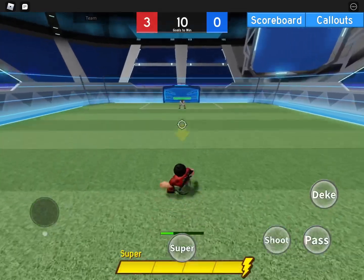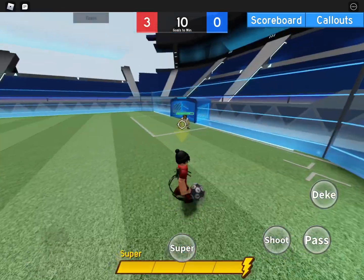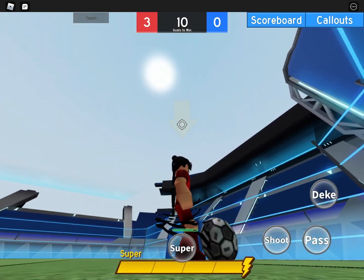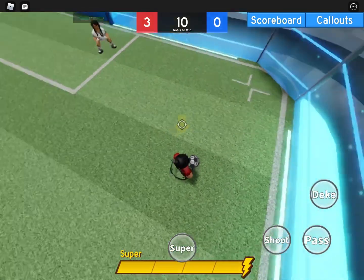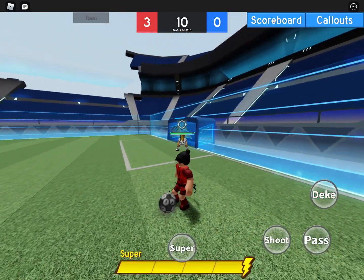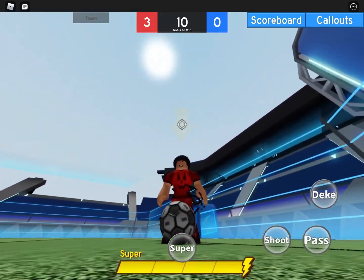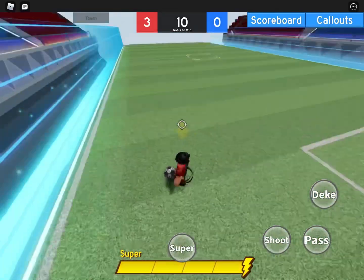Number 3: long drop goal. Some pros don't know how to do this, but I'm going to show you how to score every time. If the ball is its normal color, I would recommend being around here. Aim at the back of the goal to the left — that line there — and then it's an almost guaranteed goal every time.